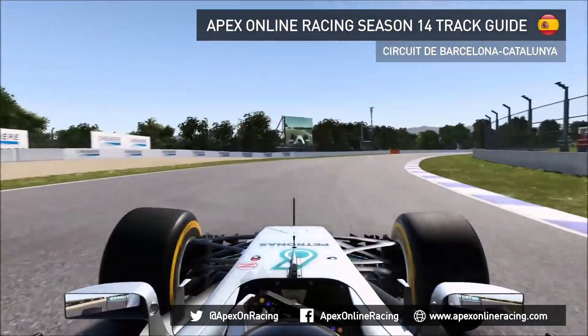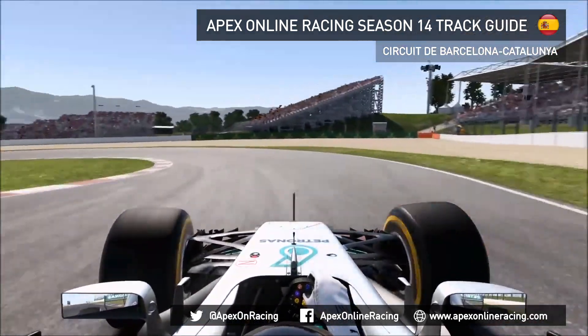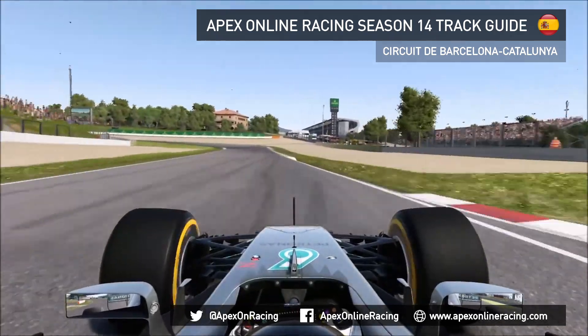Through Turn 4, trying to run the car out wide because you need to set yourself up for Turn 5. You've just got to take a little bit of kerb on the inside but not too much, and on the exit as well — just keeping the car as straight as possible for the run down towards Turn 7.